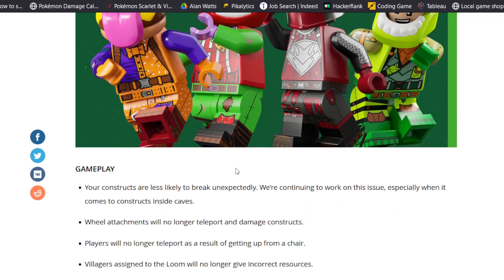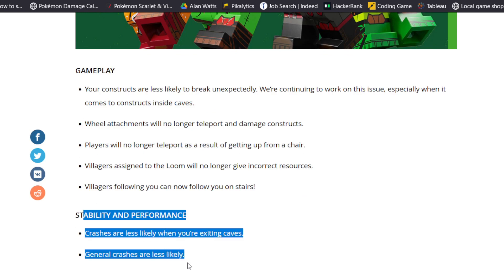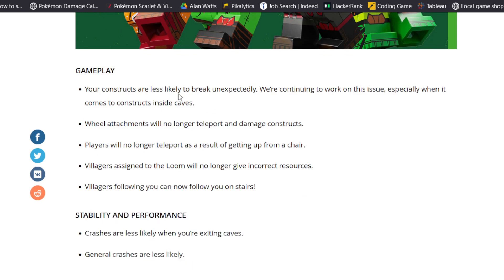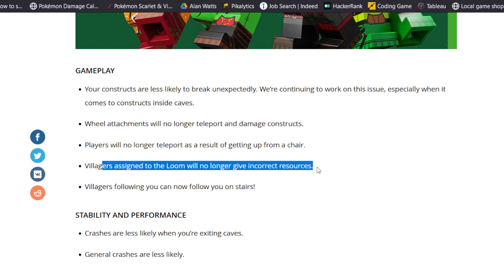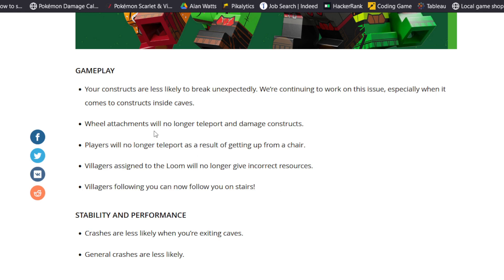There are also some bug fixes and adjustments — the usual stability and performance improvements. Gameplay-wise: players no longer teleport when getting out of chairs; villagers using the loom will give correct resources; villagers will follow you on the stairs; wheel attachments no longer teleport and damage your constructs; and constructs are less likely to break unexpectedly. A lot of people doing sky fortress or large sky builds were seeing that issue, so hopefully those large constructs will be much more stable now.